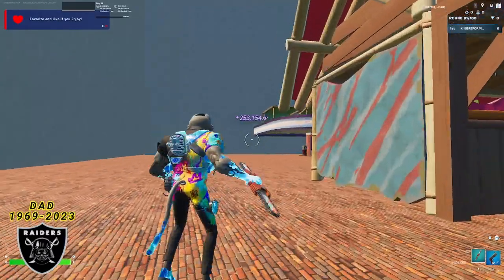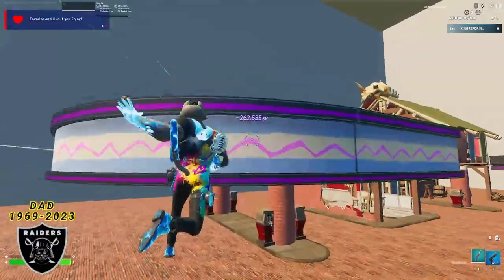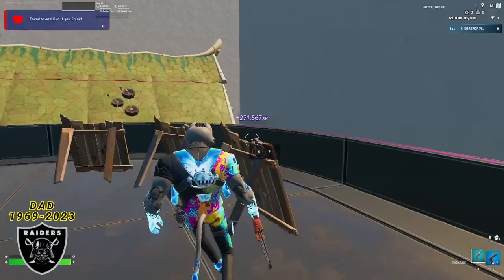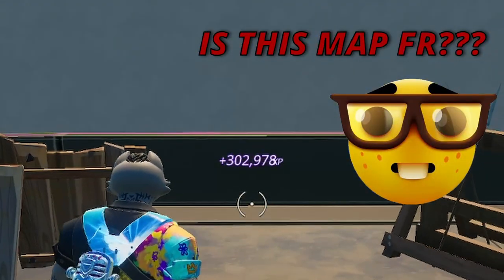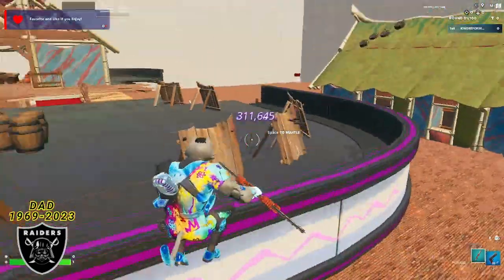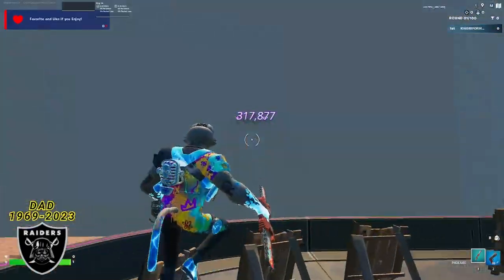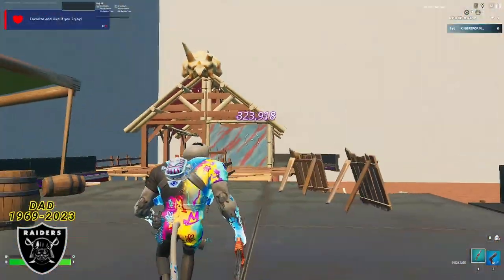250,000 XP later, we are going to run all the way to the other side and mantle on top of the gas station. Once you're on top of the gas station, look at this wood plank for XP button number four. Make sure you follow those giveaway instructions and set those post notifications to all, because we're at 300,000 XP and we are already on our third XP map of the day, so this is absolutely broken. You have to make sure to jump in before they update this stuff.